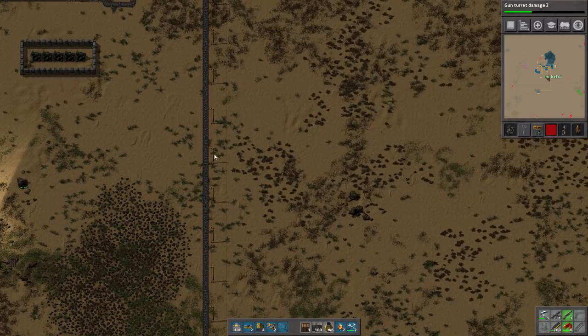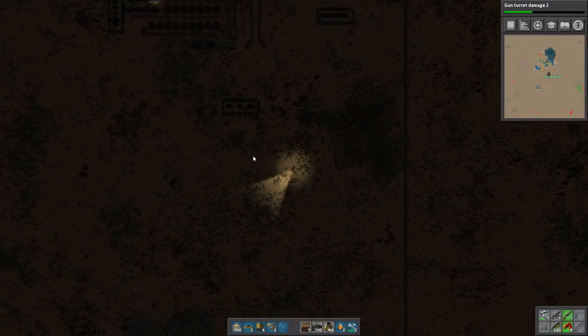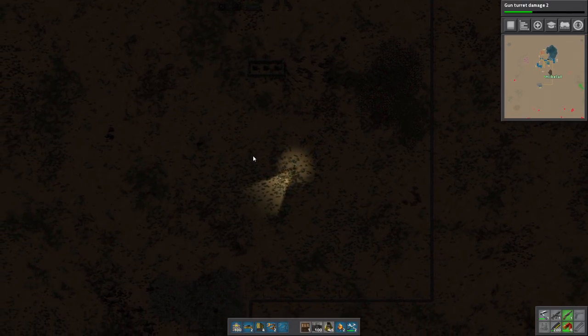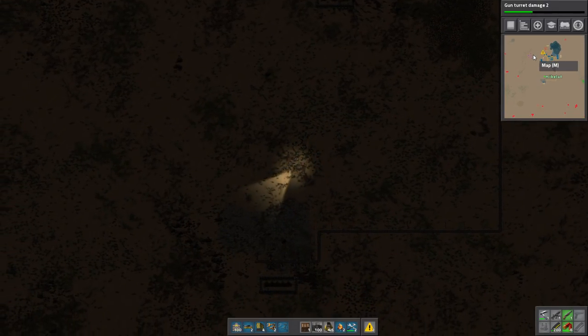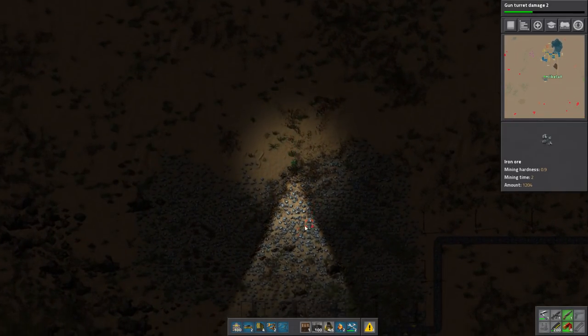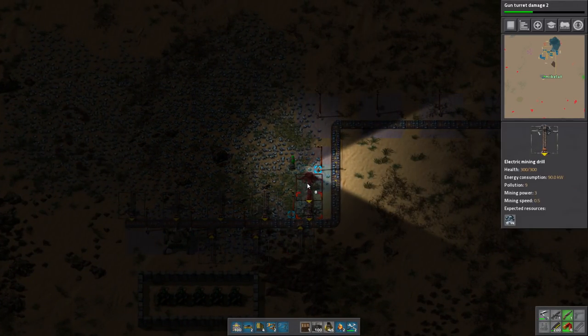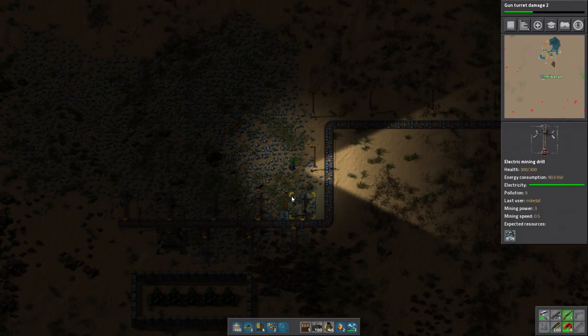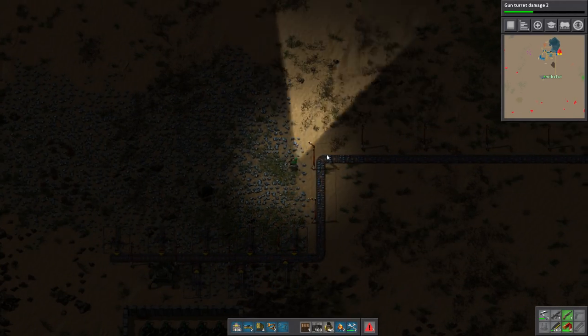How's our power doing? Power is still good — just barely good though. This is why you see the oil here and the two iron patches, because I kind of knew this would be the case. I knew this scenario would basically depend upon getting these resources.